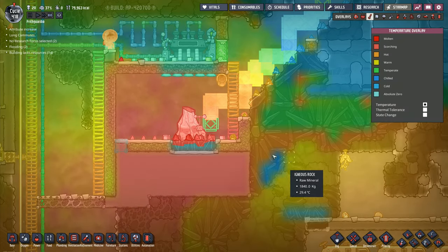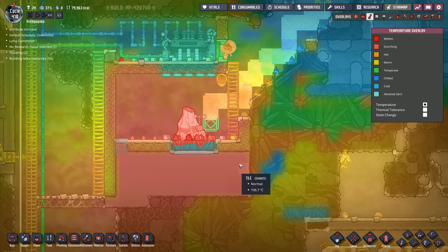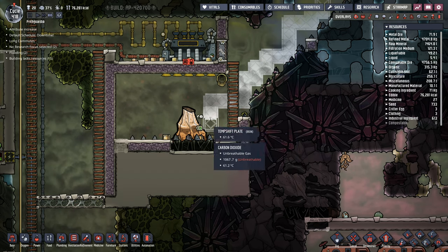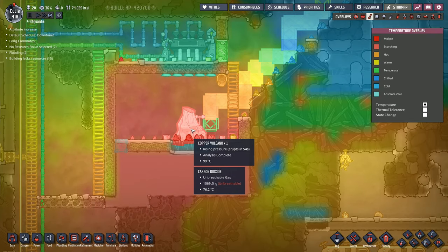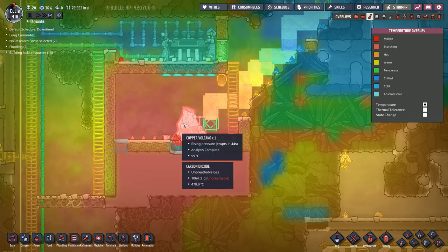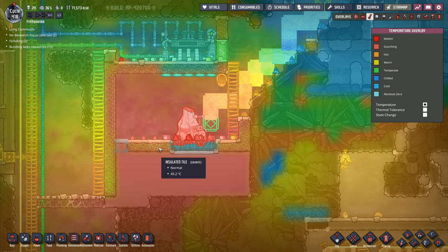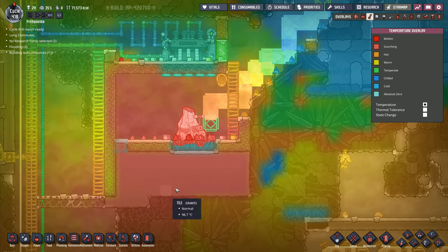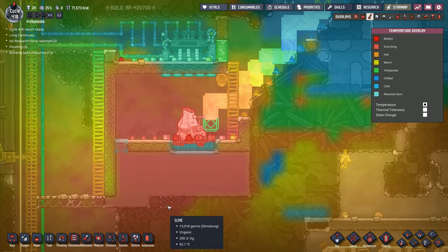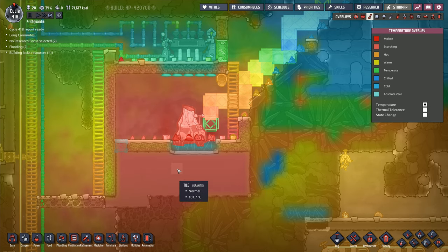If you look at the temperature overlay, it's quite cool in here actually — surprisingly so. And now that one's going to erupt in another 60 seconds. I'm hoping that this eruption here — now that I've got the insulated tile — it's going to keep the temperature in here. This granite down here seems to be quite hot. Temperature is very, very high around here, so I want to have that temperature reduced.